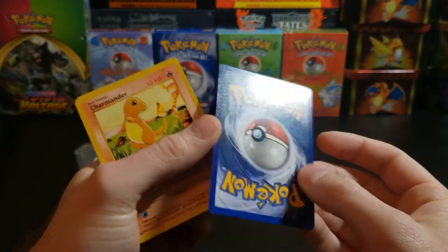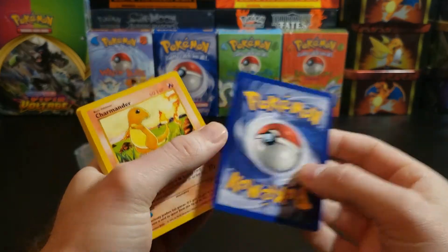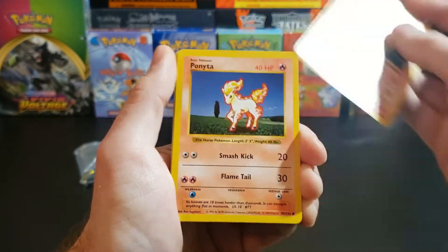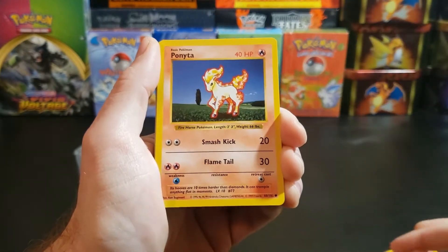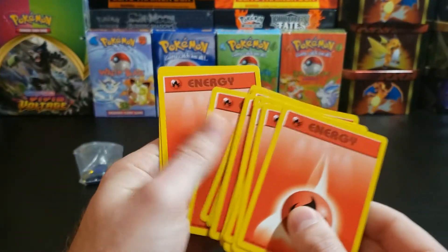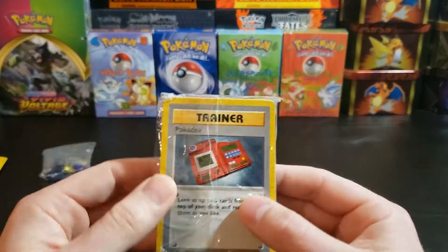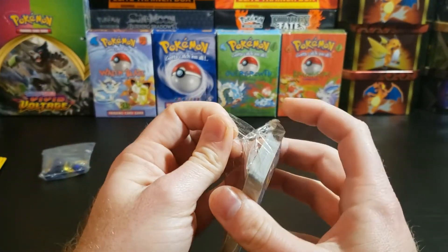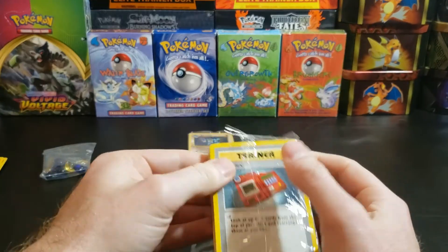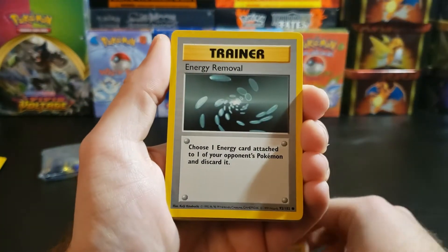There are some print lines on the back, but that's okay. You never know — if you don't get print lines on all of them they still have a chance. Charmander, Ponyta, Ponyta — just cranking out the Ponyta! How many Ponyta are in this thing? The rest of this side is just going to be energies, which are still great cards to eventually get graded. I'll send a few — I don't like to just flood PSA. A regular energy PSA 10 is probably still $20 but you still have to find buyers.